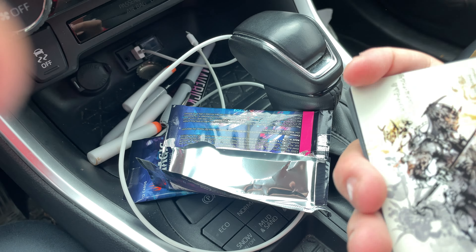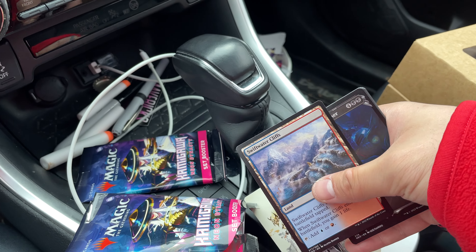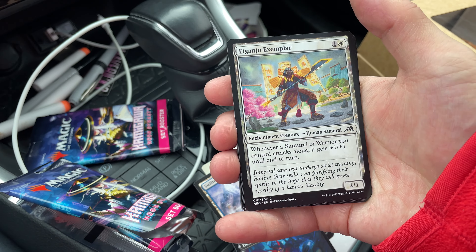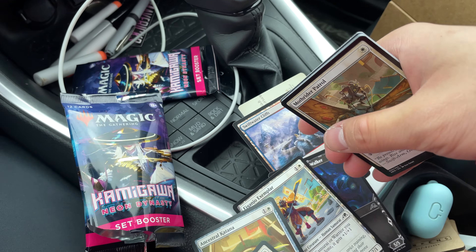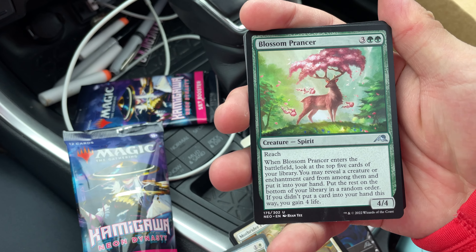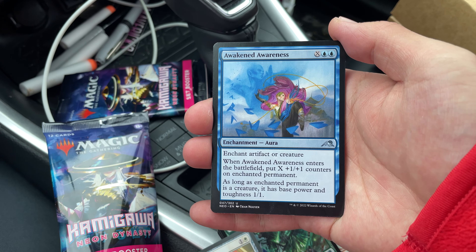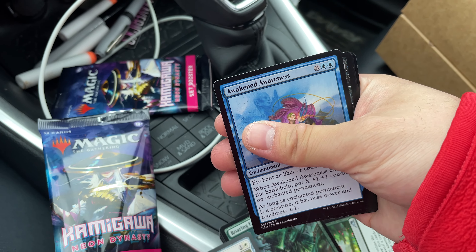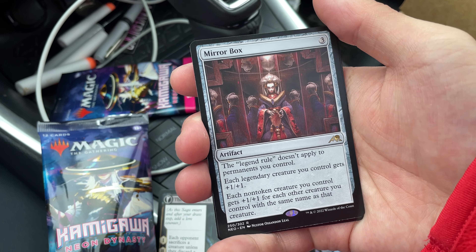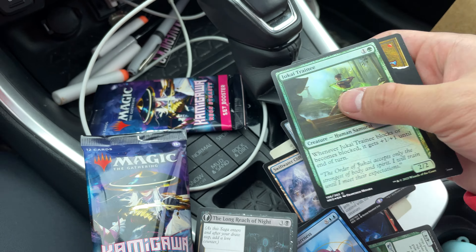Let's see what we get. We have Satoru Umazawa, the art card. Swift Water Cliffs. Dokuchi Shadow Walker. Iganjo Exemplar. Imperial Subduer. And we missed Ancestral Katana, Moth Rider Patrol, Blossom Prancer — the good old Pokemon — Roaring Earth, Fun Enchantment, Awakened Awareness, otherwise known as Underwhelming Splendor, Long Reach of Night. And then our rare mythic: Mirror Box! Heck yeah, this is like my third or fourth one — I like these, that's not that bad. And then a Jukai Trainee, so that was pretty sad.